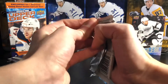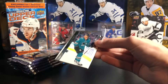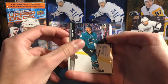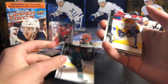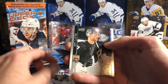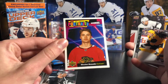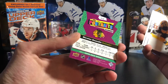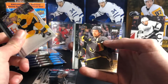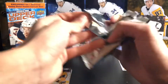I still have more Series One coming after this in case I don't pull the Lafrenière. Two Young Guns is what you're hoping for from one of these blasters. Base cards: Thomas Hurdle, Ryan Ellis, Tuukka Rask, Jeff Carter — nice one. And I got a hat trick because this is my third Nicholas Bowden UD Portrait rookie. Another one — if you want to buy his rookie portraits in bulk, let me know.